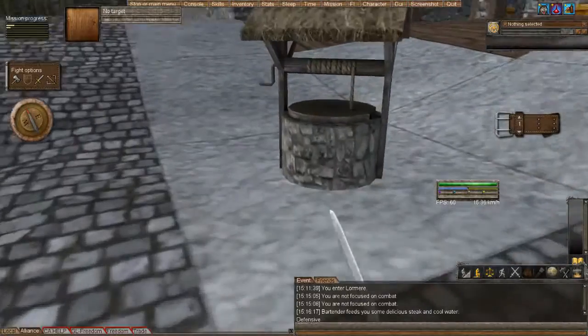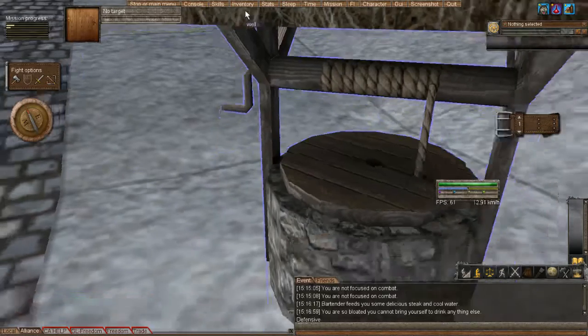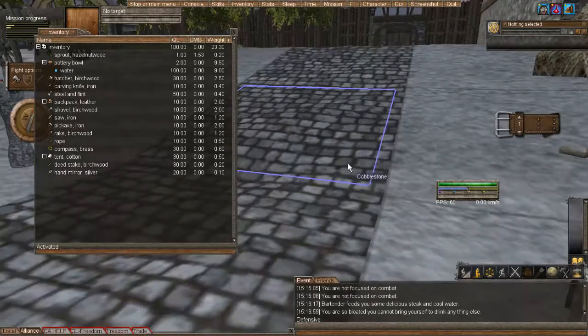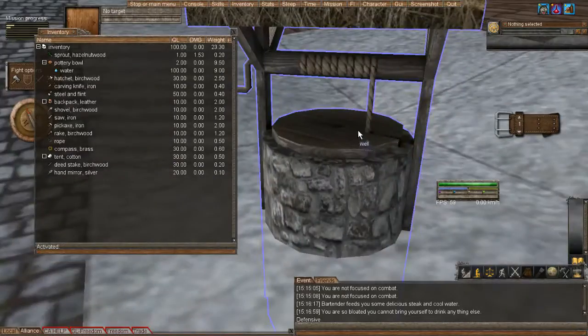Every deed has a well for water. Always try to keep your water above 90%. I don't need to drink, but I'm going to anyway because it's just a good habit — see water, get a drink. We also have the pottery bowl that we filled up at the tutorial area, still got water in it at 9 kilograms. If it was empty, I would fill it up as well.